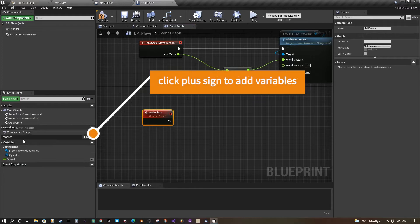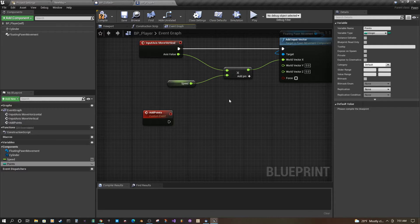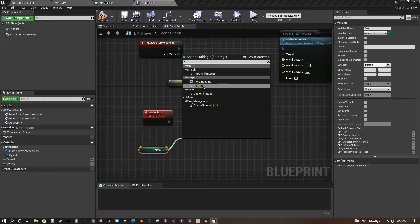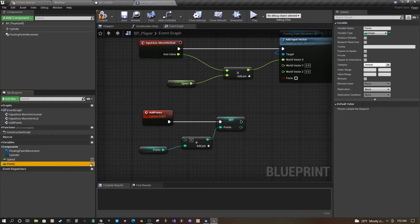Over in our variables for the player character, we're going to add a points variable. Right now it's a boolean on mine, so I go up to variable type and change it to an integer. Now we're going to pull this in, set the points, and get the points. Pull off of this, search for the plus sign, and you'll get Add Integer. We can add however many points we want and it will increment.